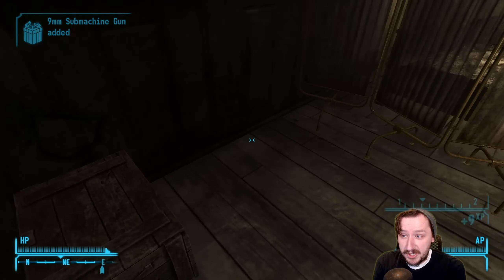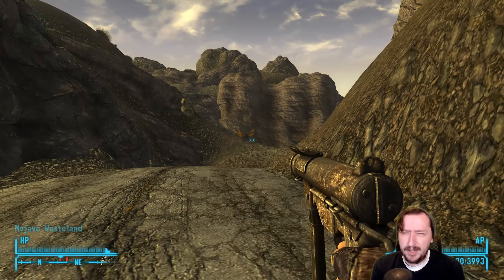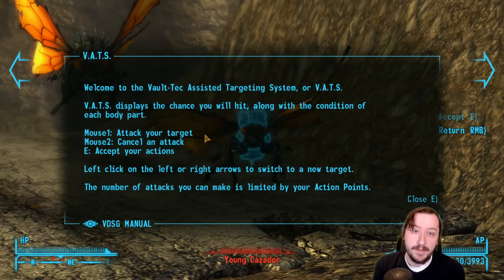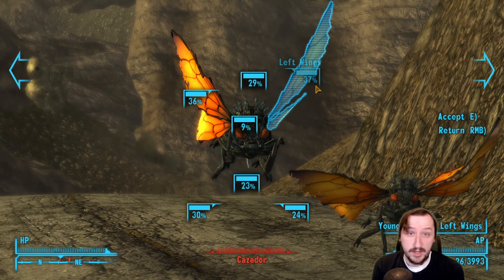The 9mm submachine gun can be the very first submachine gun that you find. It likely will be because there is one in Doc Mitchell's house, and if you have 25 repair, then you can repair that submachine gun and carry it around with you, which is really awesome.